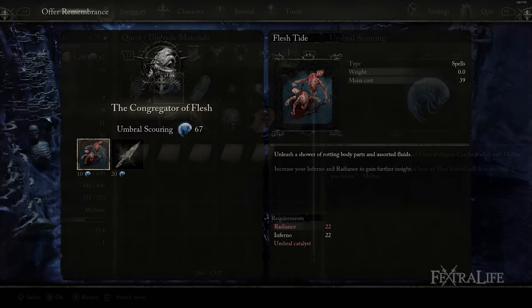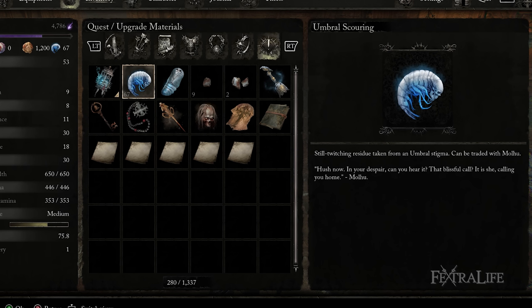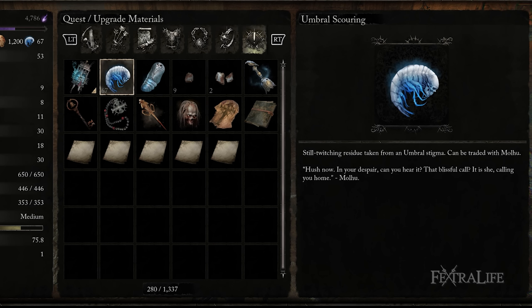Umbral Scourings are a limited resource in Lords of the Fallen, and you will only gain a fixed amount per playthrough, so you'll have to play multiple playthroughs on the same character in order to get all boss items. The total number you gain in one playthrough is 285, which you can use for reference to determine what you want to buy. Additionally, Umbral Scourings have another use that might make you not want to spend them at all.